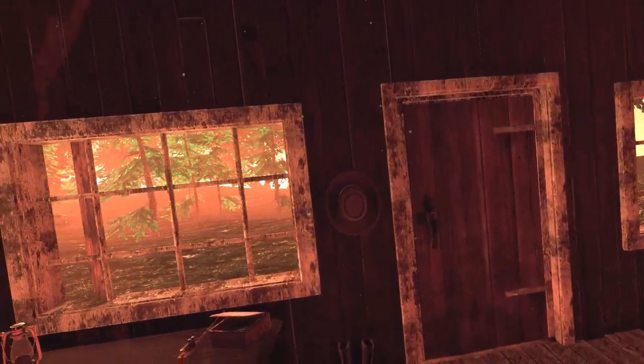Basically, you're in a maze, creepy stuff happens, and you have to find clues to try to figure out who is the baddie. There are three levels, and we're going to start off with the easiest level — Danger Level 1, John's Corn Maze. So let's go ahead and start.